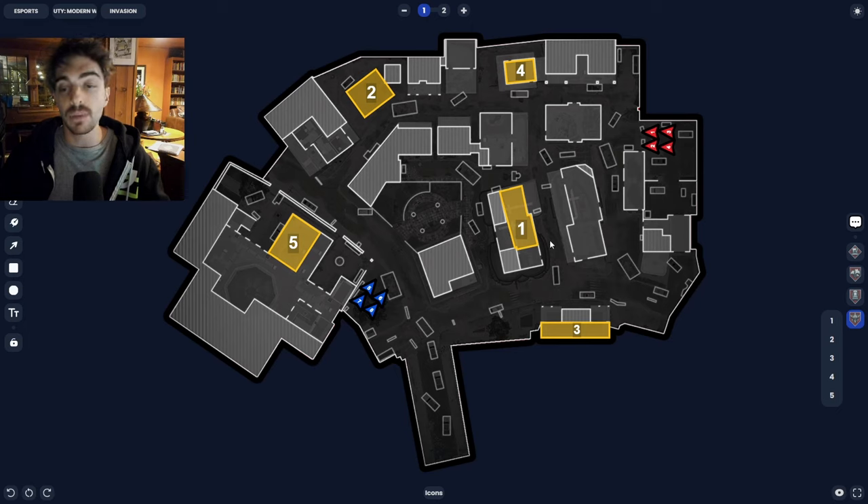You might see one SMG when P3 comes out, similar to P1, because of the areas around Cafe and Mannequin. But for P2, P4, and P5 you're definitely going to be seeing three to four ARs. For P2 and P5 specifically, you're going to be seeing four ARs from both teams for pretty much every team in the CDL. P4 you might have one sub roaming around DVDs or something, but three to four ARs on this map at all times.